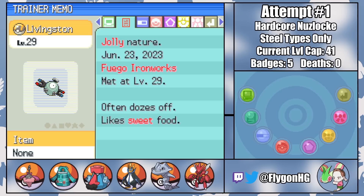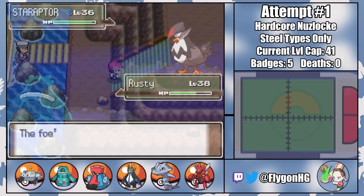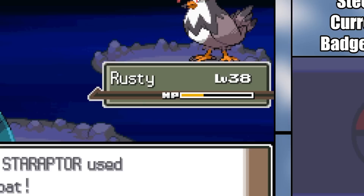With the HM for Surf, I can head to Fuego Ironworks to catch a Magnemite named Livingston. Their jolly nature isn't the best for being a special attacker, but their expertise in all things tech will be a huge boon to the team nonetheless. A few levels later and they've fully evolved into a Magnezone. After that, my team takes a short trip to Iron Island — doing a few multi-battles with Riley means that I'm trusted with an Egg.